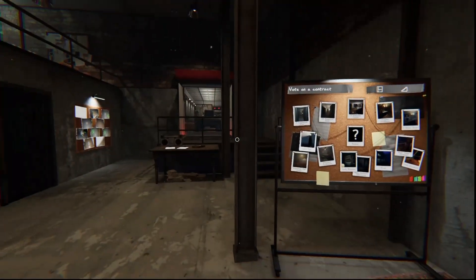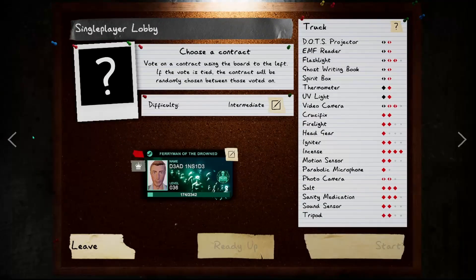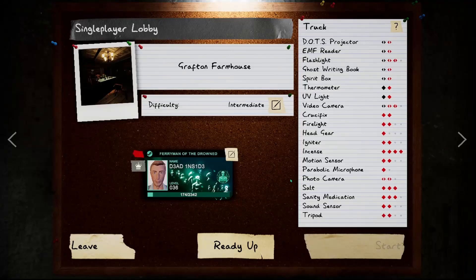Let's pick some place. What looks good? Let's go to the Craftsman Farmhouse - Grafton with a G. Okay, cool. I'm going to stay on intermediate because I am a noob.